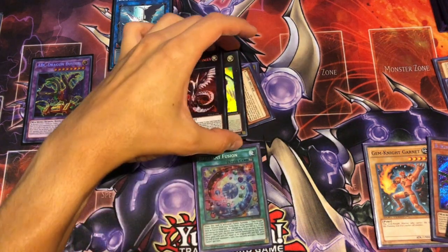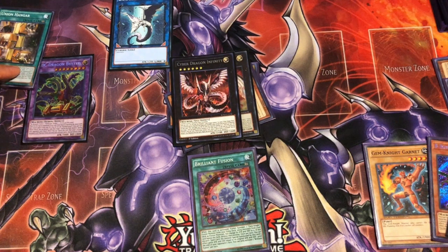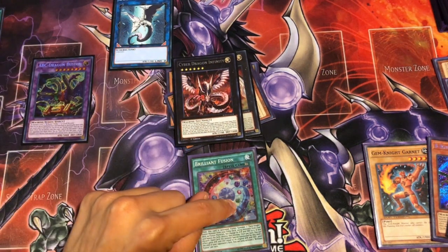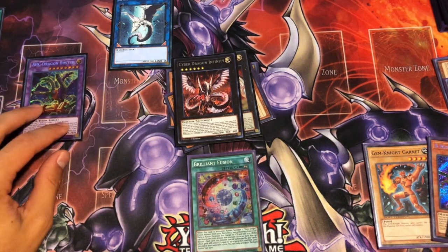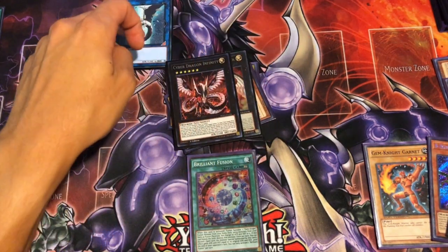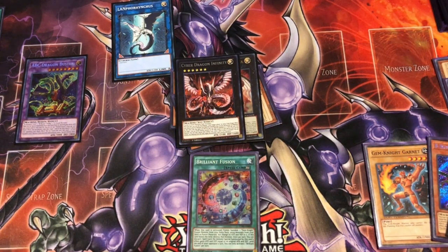And that is the 3-card combo. We've got 1 card up here — 1, 2, 3, 4, 5 on field — and then 2 more in hand, which gives us a plus 2. That's 1 negate, 1 banish, and then a bounce back, leaving us with 8 cards total. So all in all, it is a combo that gives you a lot of advantage and lowers your opponent's ceiling quite a bit.